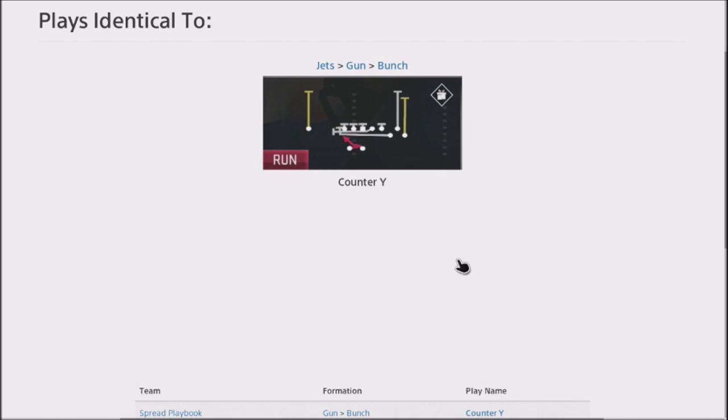I went to the lab and started labbing around, and I stumbled on the Counter Y out of the gun bunch formation. I discovered that this is probably one of the better blocking formations in the game. It's going to allow you to get a lot of home run plays because the blocking gets to the second level. If you get past the person's user, you're going to essentially get a one-play touchdown — very, very dominant run play.